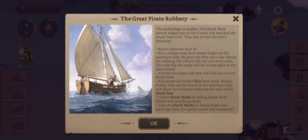To reach the great riches, you need to be level 20. Buy a unique map from Rascal — he gives the first one a day almost for nothing, and the others will cost you some coins. The next day, the maps will be on sale again at the same price.